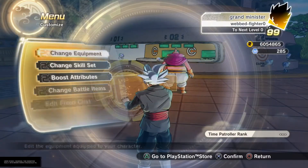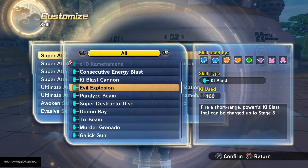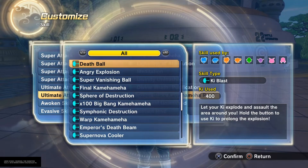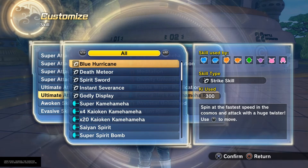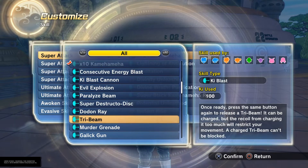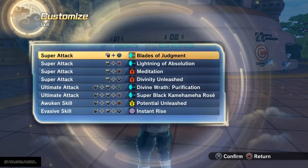I'll quickly demonstrate what these powers look like — first I'll have to equip them. So going into the skill set, I need to find Blades of Judgment — look for the B — Blades of Judgment, there we go.